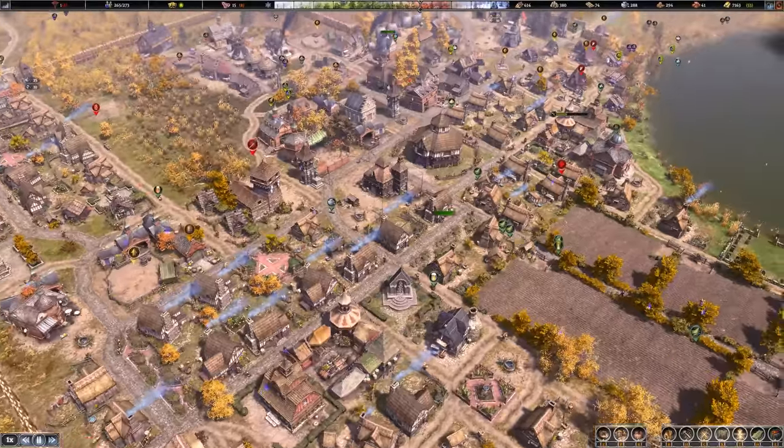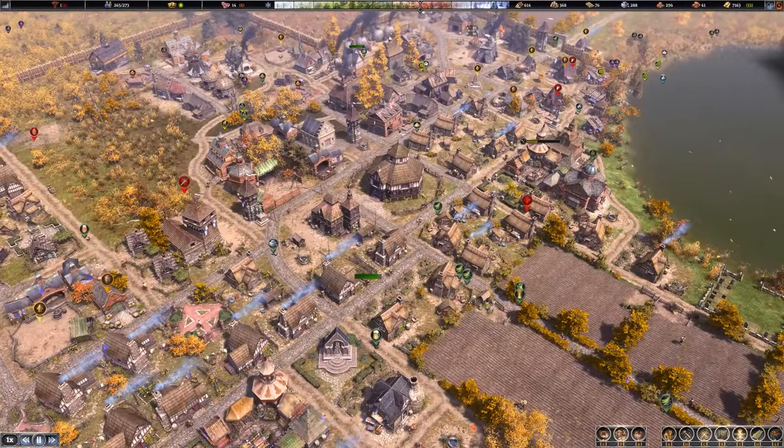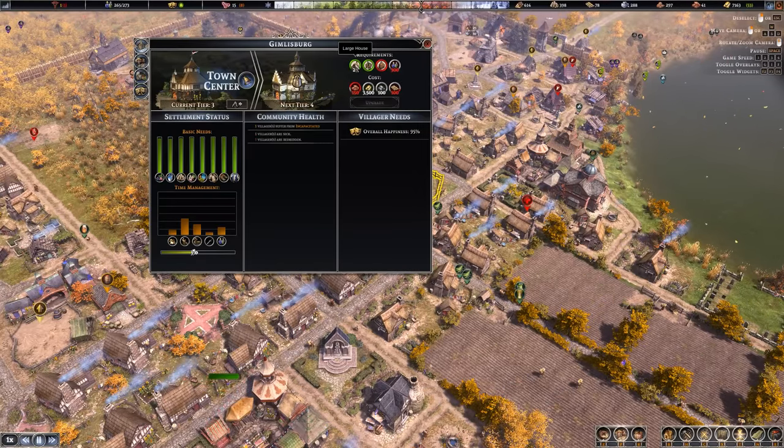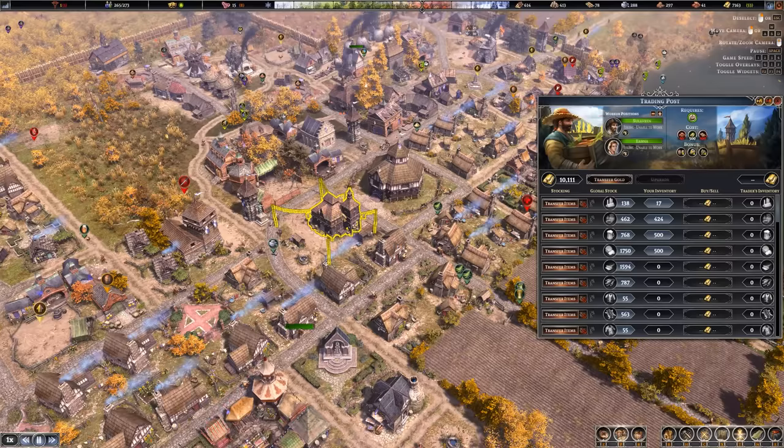The last thing I really need to do to feel like I have completed this series is upgrade my Town Center to Tier 4, and pray there's not secretly also a Tier 5. All we are lacking at this point is population — we've already got enough large houses, and I can upgrade my Trading Center, though as we have discovered, that is bugged and results in the traders coming by with no goods whatsoever.